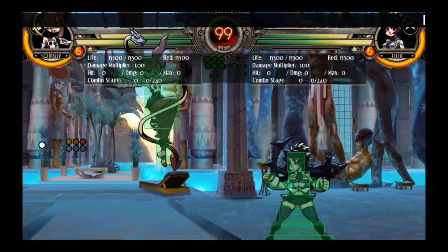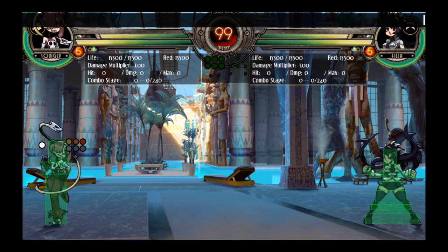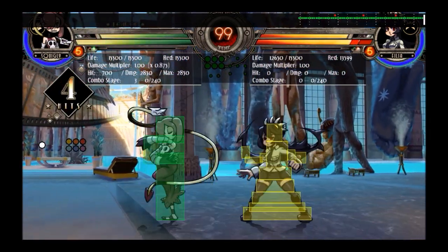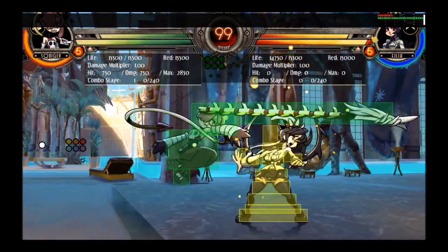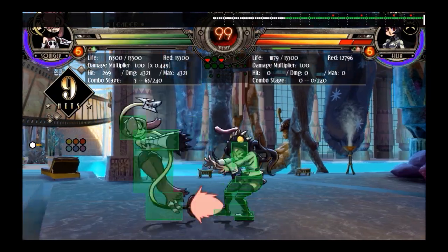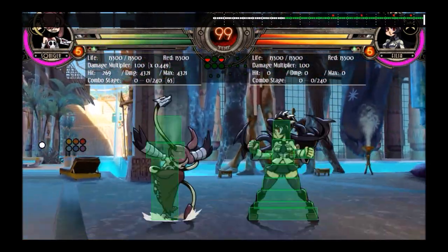Probably a dash jump or super jump is going to be better in most situations. One thing you can do with Squiggly is dash jump, then double jump, and come down with a jumping heavy punch — it will actually reach — and then you can hit with a crouch medium kick and get a full combo off it. So you can sort of jump in from full screen. That's one of the interesting things you can do.